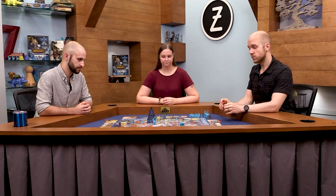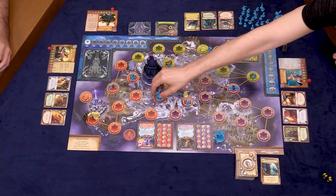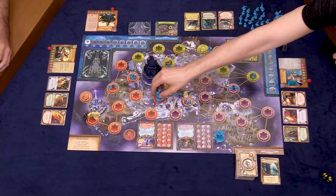The final step is activating the Abominations. Each Abomination on the board moves one space toward the closest hero, and if they share a space with that hero, they hit them for one damage. We're going to move our friend here to Dalaran from the Wrath Gate. He's not sharing a space with a hero at the moment, so nobody takes any damage.